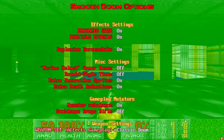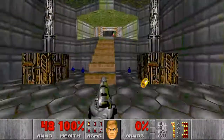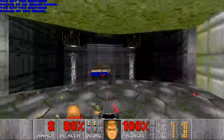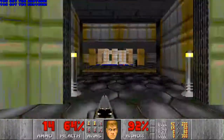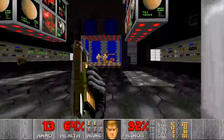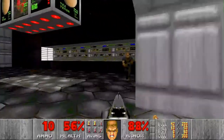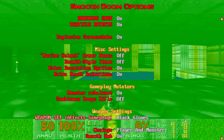Now, this one is going to be controversial. Under Weapon Set, there's a new option called Black Gloves. This option does not affect gameplay — it just changes the Doom Revised Gloves to black. You could argue that the gloves should be black, because that's the way they look on the game cover. But someone else could argue that when the developers finalized the game, they intentionally changed the gloves from black to beige, so the gloves should be beige. I'm going to go with the latter argument and leave the weapon set on Classic Doom.